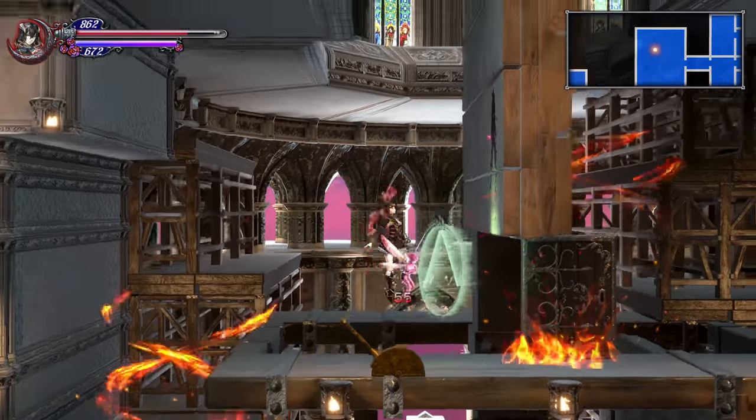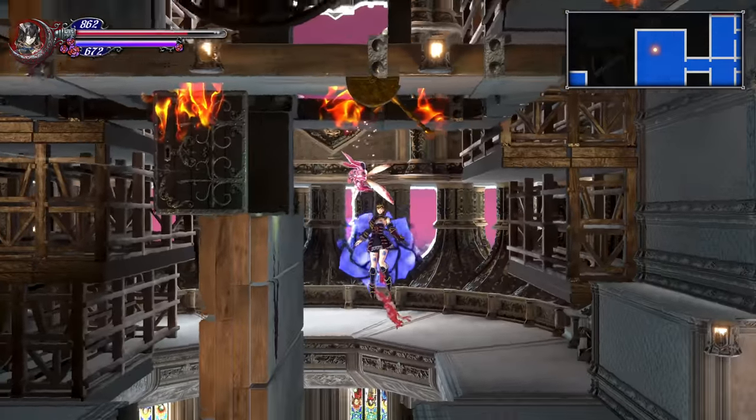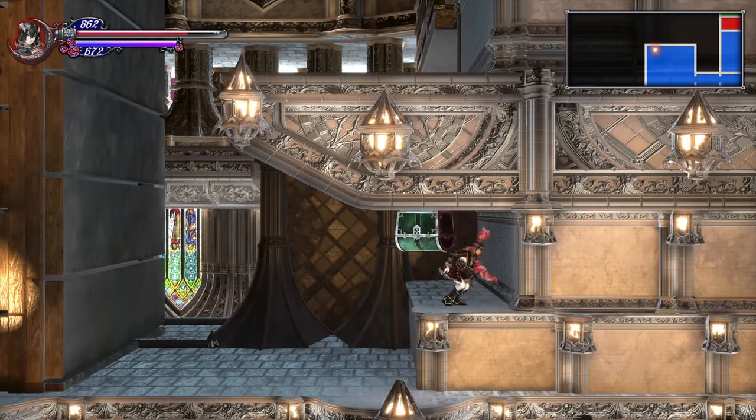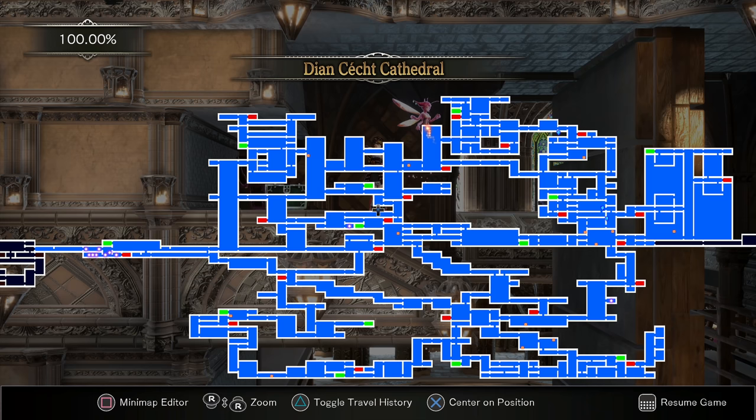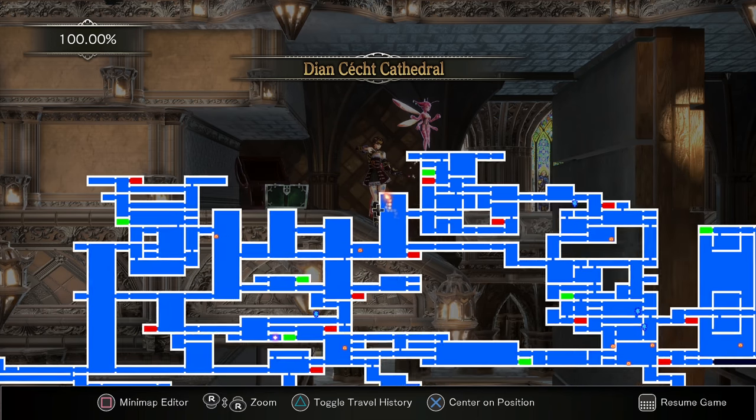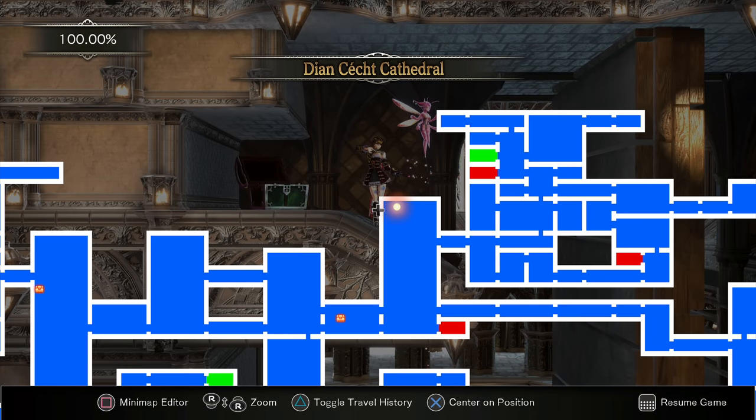The key to the Carpenter's Room can be found in the Gian Kecht Cathedral, and you will need the invert ability, or at the very least the high jump — if you want to do something like a subsequent playthrough on New Game Plus or something — but you can find it right here at the very top of the last belts on the right.